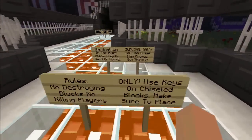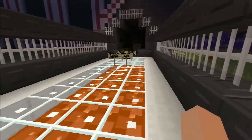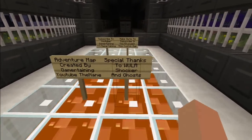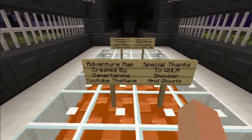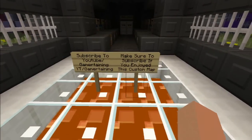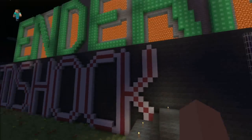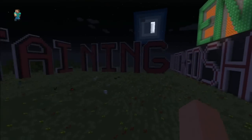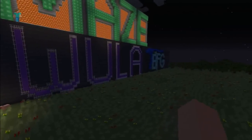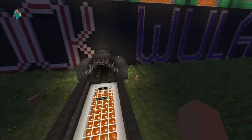You guys can download the map — the download link is in the description below. Special thanks to Woola, Shocker, and Ghosts. Go to Gamertaining on YouTube and make sure to subscribe if you enjoyed this custom map. We've got a nice little pixel art logo over there — BFG — and Ender Maze.